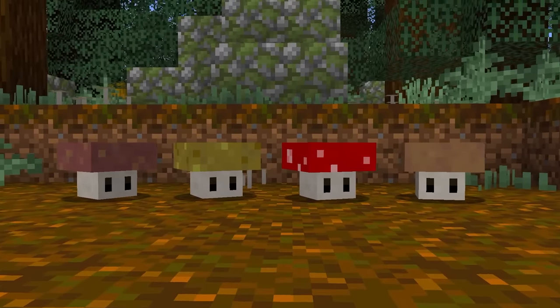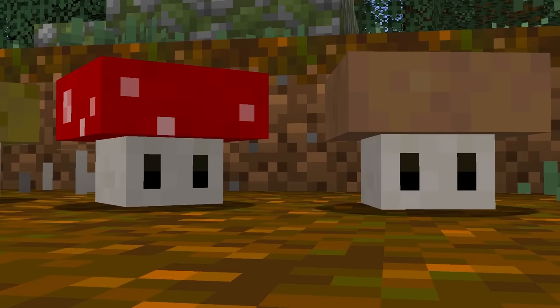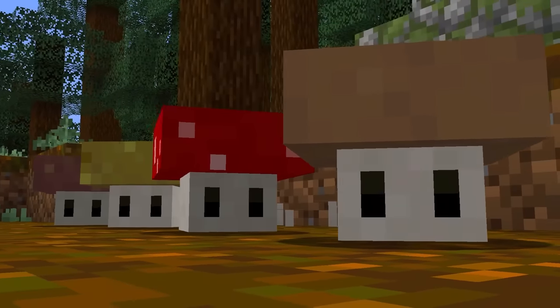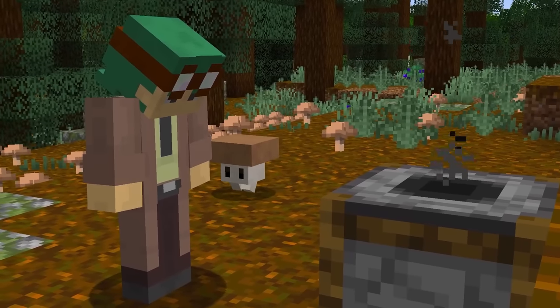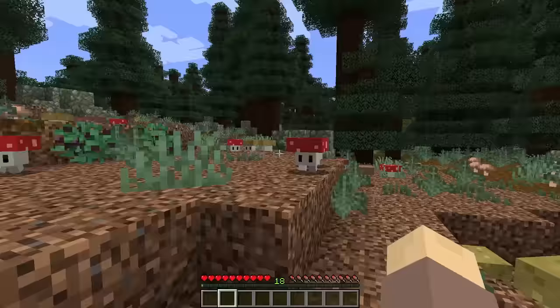You'll definitely want to have one on hand if you encounter any of these little guys — the caplings! While looking cute and peaceful, they'll spring to life if you get too close, prancing your way, only to go out with a bang! Basically a creeper, but harder to see!